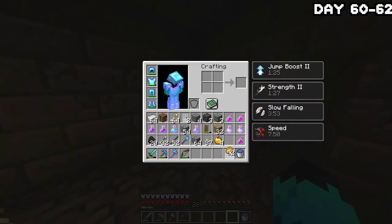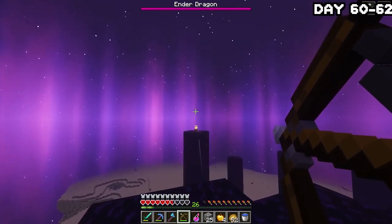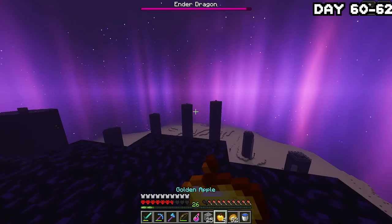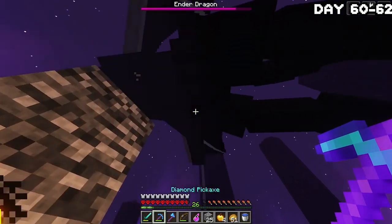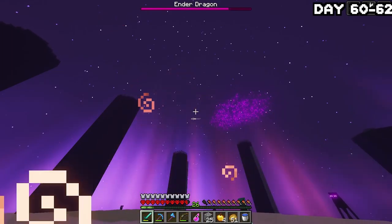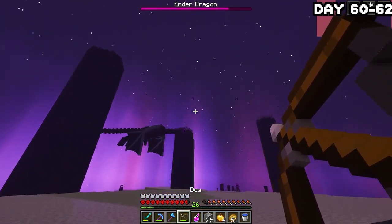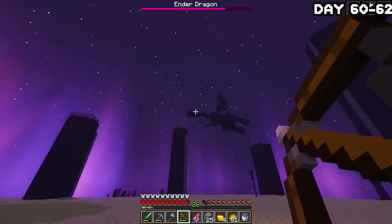On the next day, I headed back down to the stronghold, made my way to the portal room, and jumped in. I actually managed to hit all the pillars quite quickly and accurately — a big change for me. It was now time to kill the dragon, and this man did not want to die. I hit him a load of times with the bow, but every time he came in to perch, he flew off seconds later.